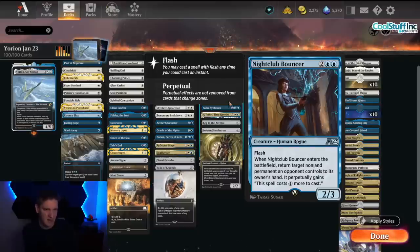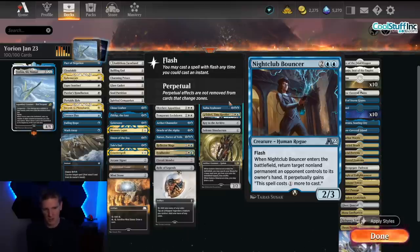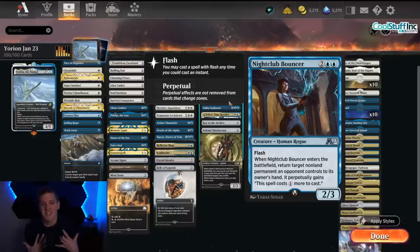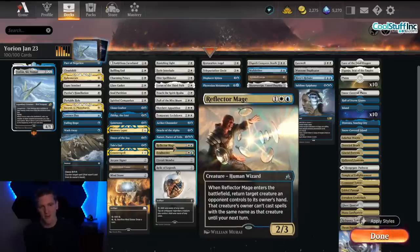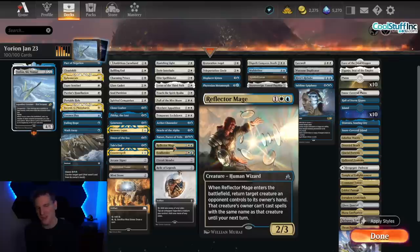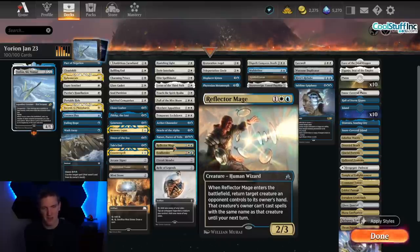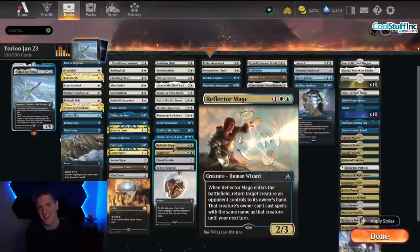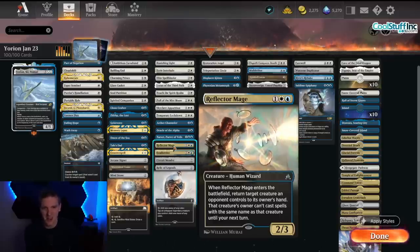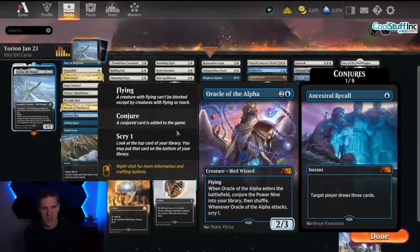Other new cards that go right in: Nightclub Bouncer — just an uncommon out of Alchemy — is one of the most annoying cards you can ever blink with Yorian, because every time it bounces a non-land permanent an opponent controls, it costs one more to cast next time. Speaking of casting it next time, what if you just couldn't? Reflector Mage — a new printing from the Explorer Anthology — whenever it enters the battlefield, you bounce a creature the opponent controls and they can't cast it next turn. This card was so good it was banned in standard.